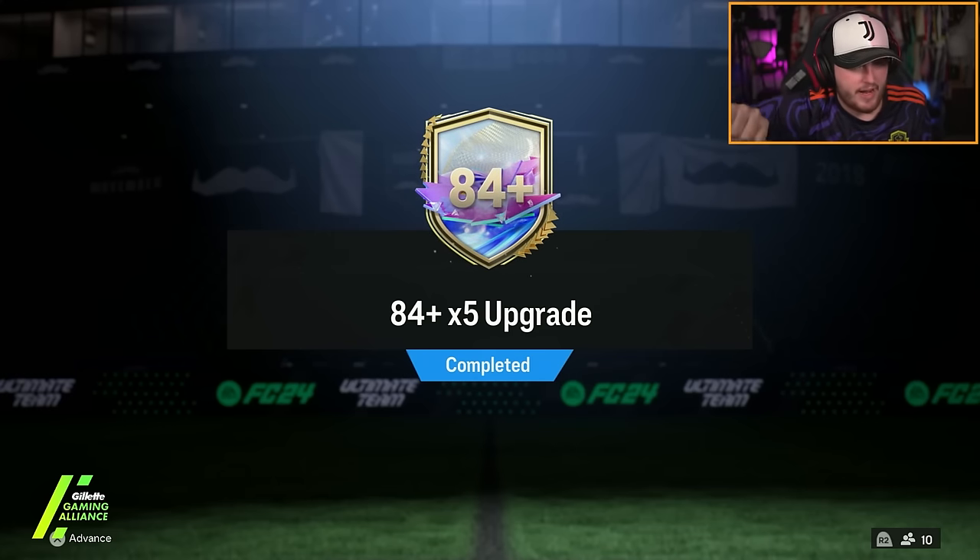EA dropped 84 times 5 upgrades, 80 plus player picks, and 85 doubles are back — a load of content to open. Let's get some Future Stars icons.